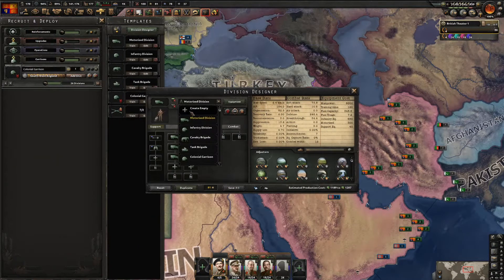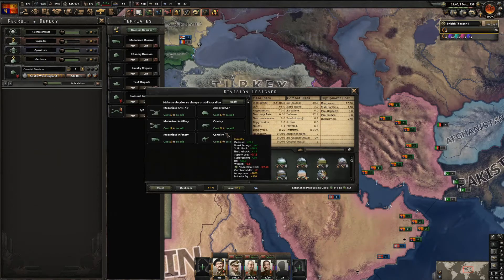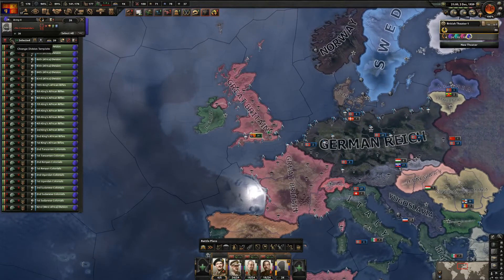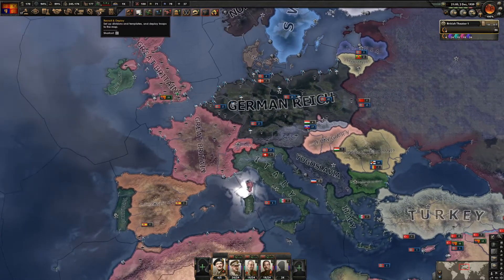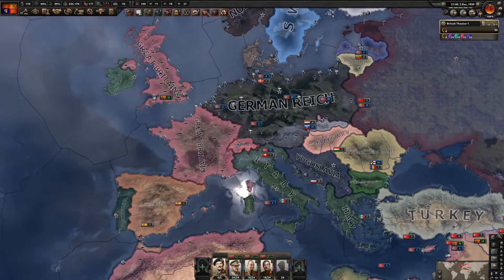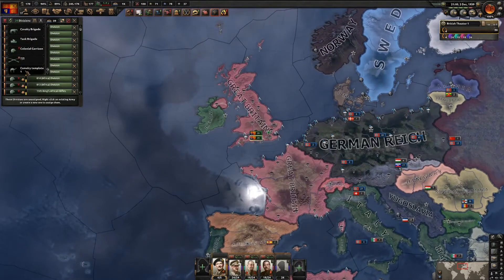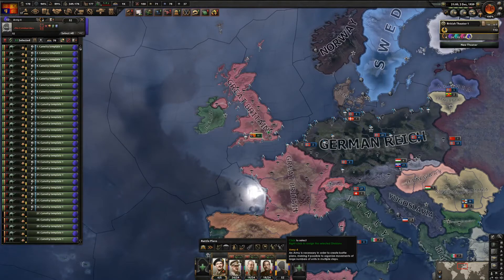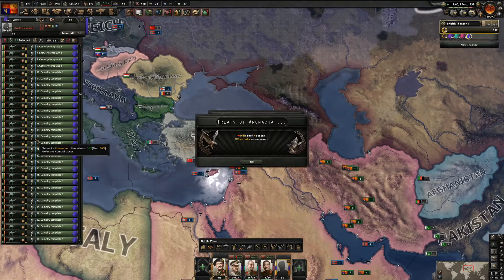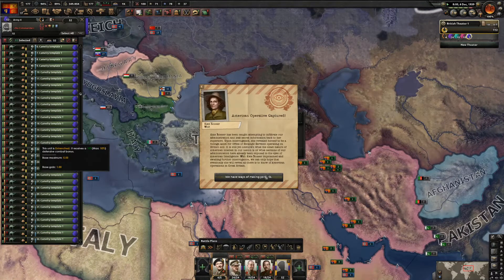We have all the states required to get the Hoofin' It achievement. So I'm going to create one new division, put two camels in it, and switch this one over. We'll need four more divisions - I'll deploy them, switch them to camels, and place them here. After they get their equipment you will get the Hoofin' It achievement. Just make sure they're fully equipped and that you have more than 30.